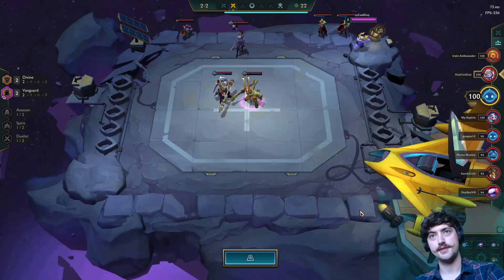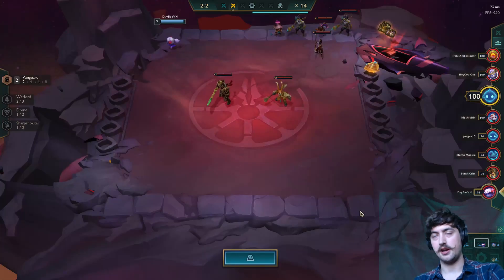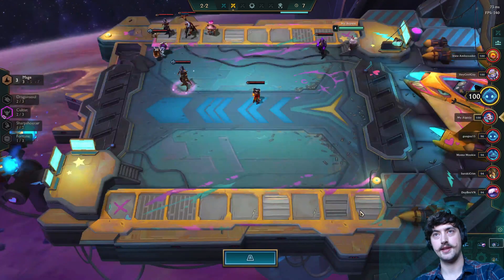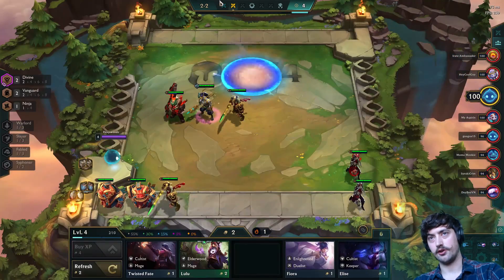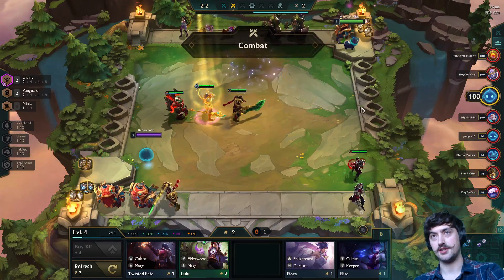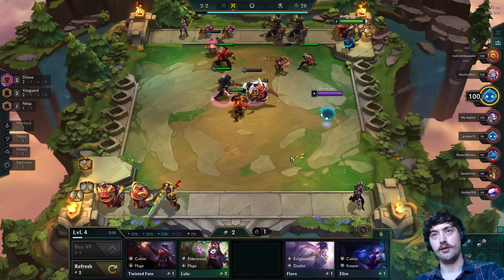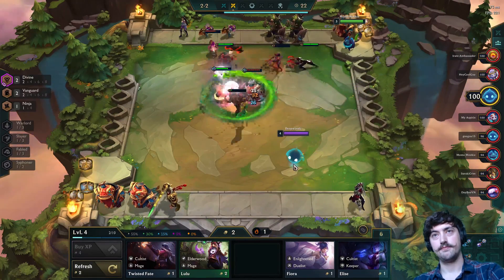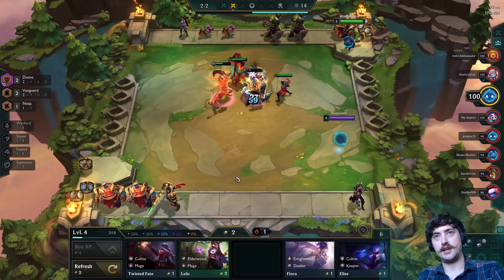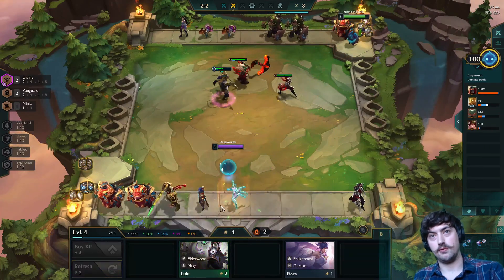We've got a pretty strong opening board. Zed is a really strong unit in stage two — just in the early game, Zed does a lot of work. He'll get to a backline carry and take it out. A lot of people run sharpshooters early on so he's really good against them. You'll see my scouting here — I'm just making sure my Zed is on the side where the majority of players have a backline carry, so he's going to make short work of the Sivir and then go join the rest of his friends taking down this big Tahm Kench.